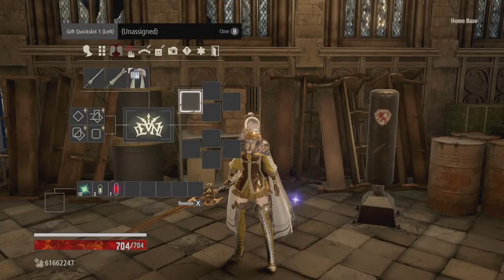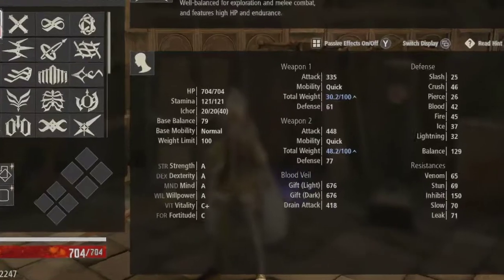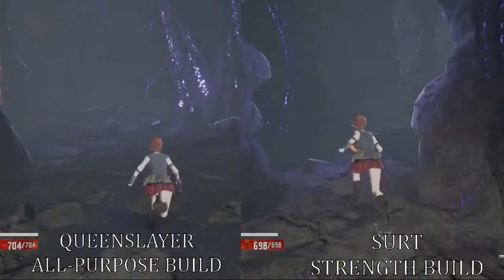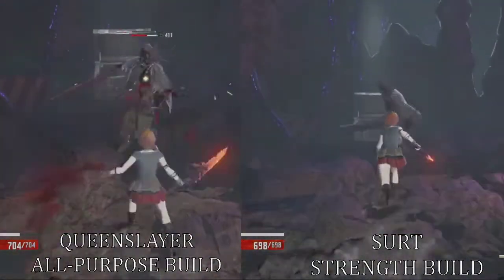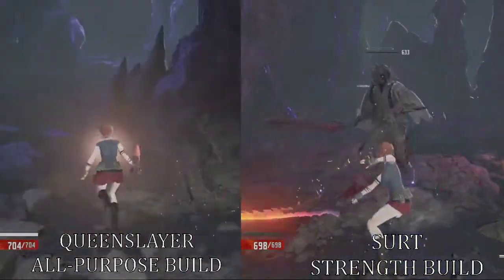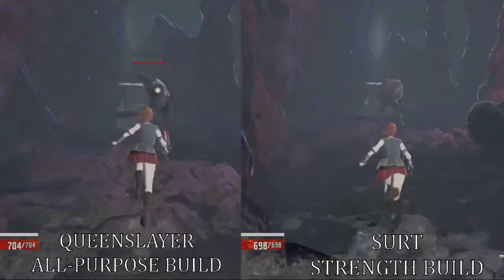For the sake of accurate comparison, I'll be using the Queenslayer blood code with the Willpower Up, Strength Plus Willpower Up, Mind Plus Willpower Up, and the Mind Up passives. This will give us an A rating in every stat that is relevant to weapons, and thus allow us to wield every single weapon in the game with the same build. I would not recommend using this build for exploring, since you can only equip two weapons at a time and it misses out on a few really useful passives and active buffs.